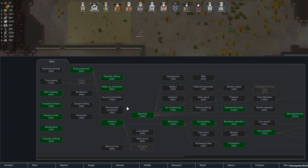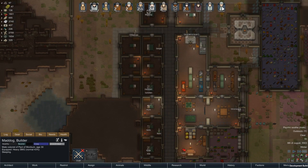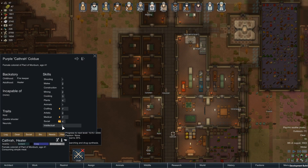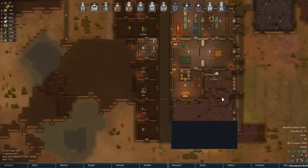Alright, flake is now done. Let's see - I do want to be able to make pemmican at some point. Let's also do psychoid brewing - doing some quick ones. Hopefully Cathra is getting some research done. Still got that psychic soothe, which is good.